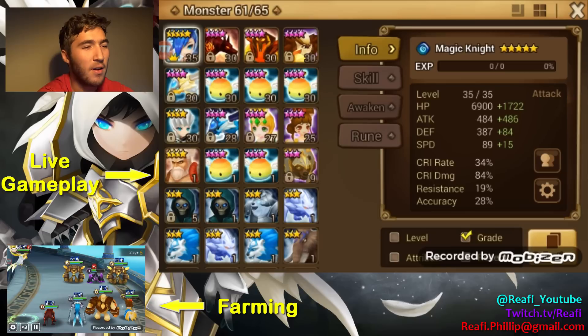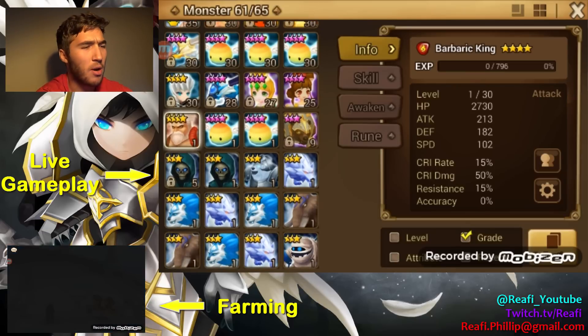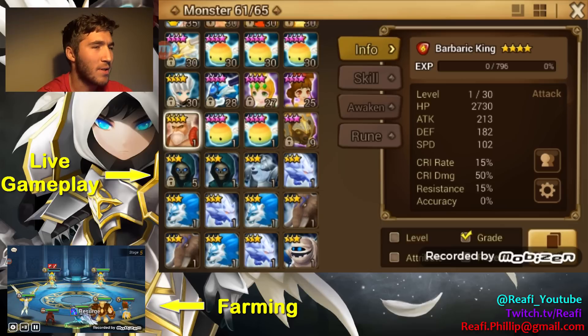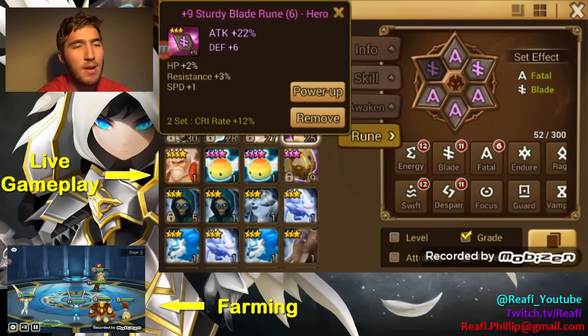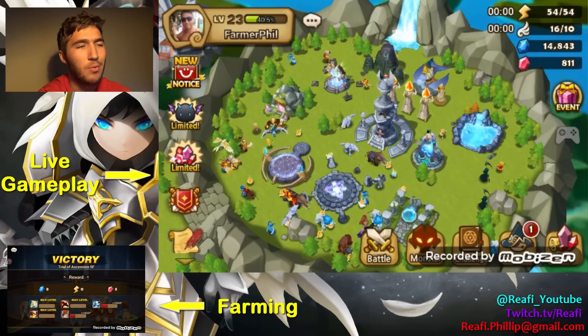To start it all off, looking at some of the monsters we've got — I got the Barb King, but it's not farmable so we're not gonna hold on to it. I got A-Rang leveled up to level 25. Got some decent runes going on there. She's got some decent stats. Her crit rate could be better, but paired with Saiyuk should be good.